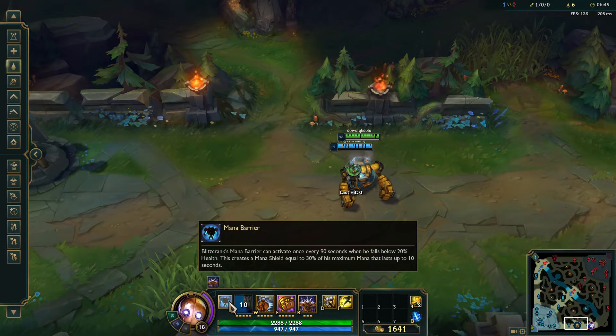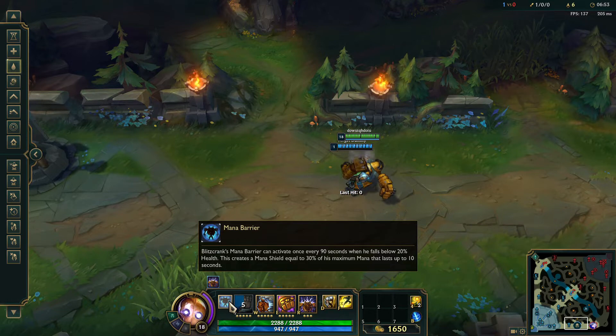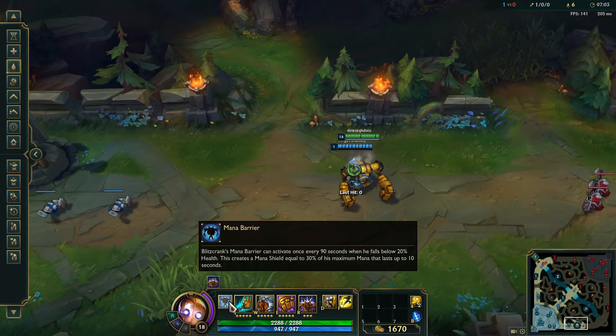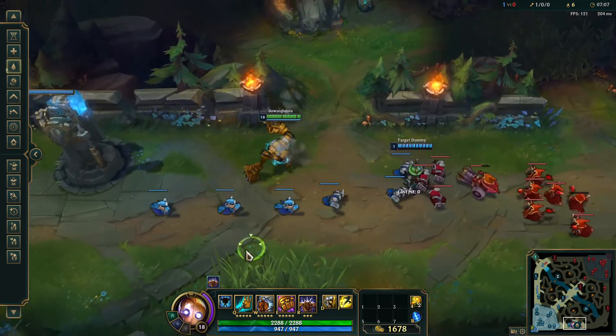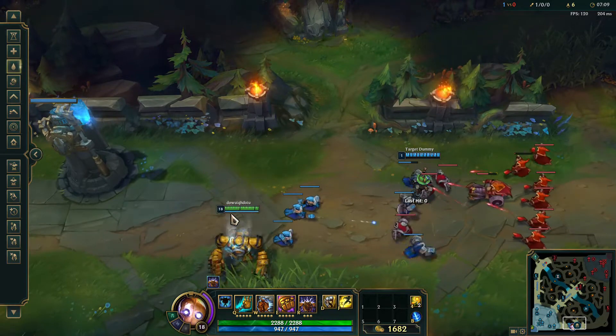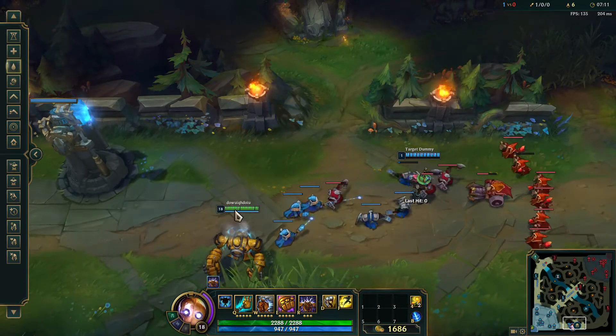Blitzcrank's mana barrier can activate once every 90 seconds when he falls below 20% health. This creates a mana shield equal to 30% of his maximum mana that lasts up to 10 seconds. Pretty much he gets a nice little shield equal to 30% of his maximum mana — definitely super helpful in fights. You'll see it come up when he gets low and the shield activates.